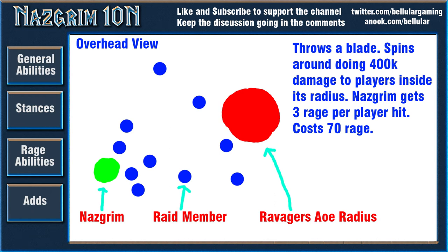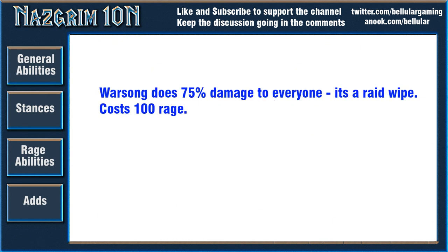If you can delay Ravager for as long as possible, that's definitely beneficial. Finally there's Warsong, which is the rage wipe mechanic — basically he gets really angry, screams, and deals 75% HP to all players, leaving everyone nearly dead. He will only use one rage ability per 15 seconds, so that's roughly when he'll build up rage for the next one.